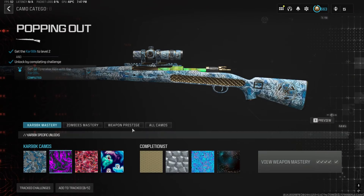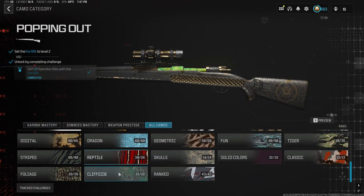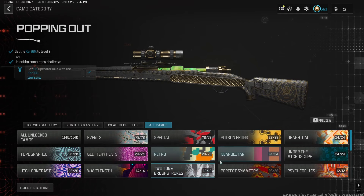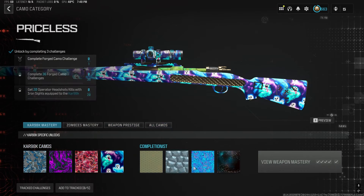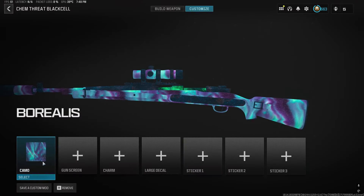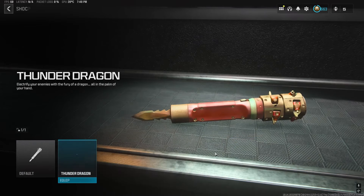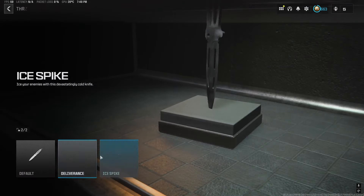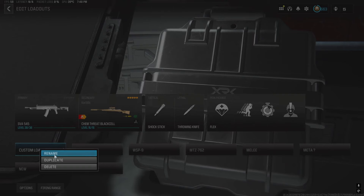Now I'm just going to put a camo. You have all the ranks — you basically have everything you can earn in the game. Just for the purpose of the video, I'm going to put Borealis. The video explains itself: you basically unlock everything in the game. Simple, easy.